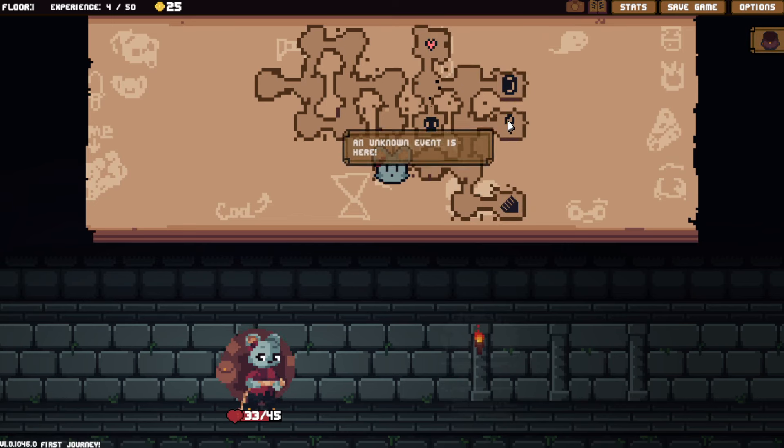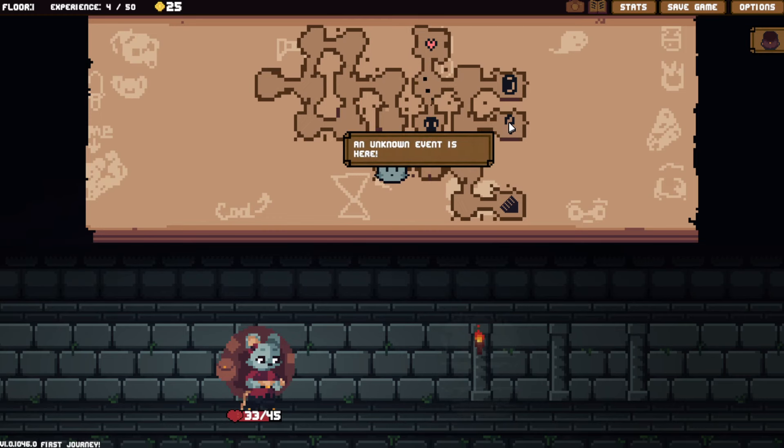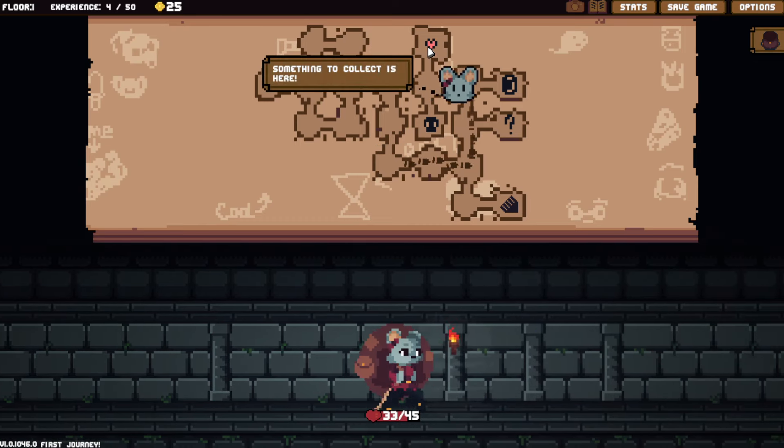That exits to the crypt. An unknown event is here, a chest of valuables there, enemies there, a dungeon's collapsing here, and something to collect is here. Should I just do this so it doesn't collapse?